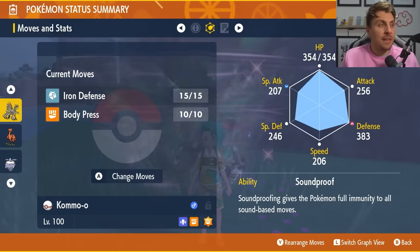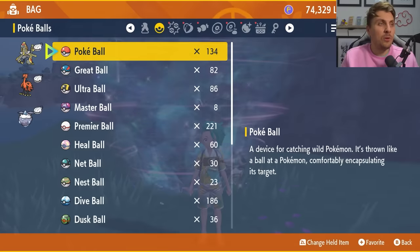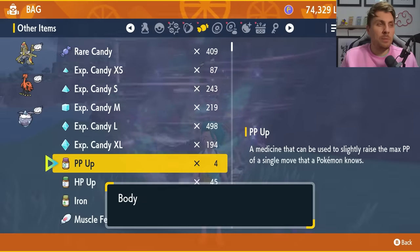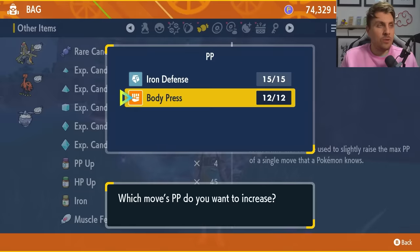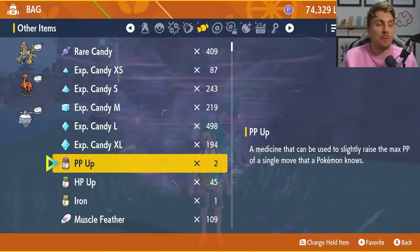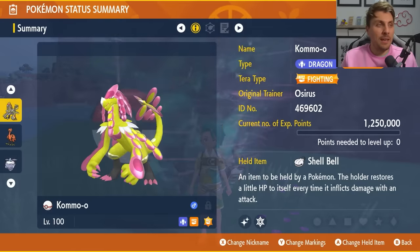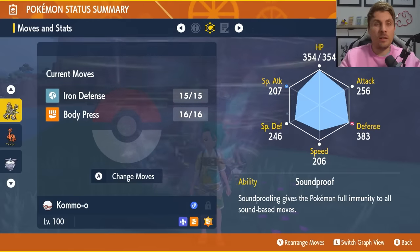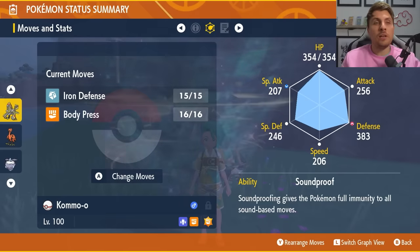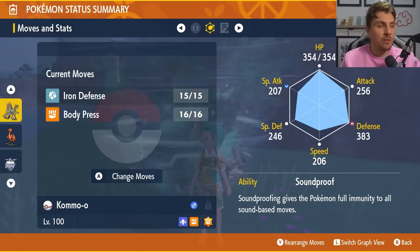Then we've got a moveset of Iron Defense and Body Press. The recommendation for Kommo-o, or any other Body Press users in this raid, is to make sure you PP Max your Body Press before going in — I went right down to my last Body Press before I'd PP'd it up. It is a very effective way of beating Eevee because Charm and Baby Doll Eyes will lower your Attack, but Body Press relies on your Defense stat for damage, which is unaffected.